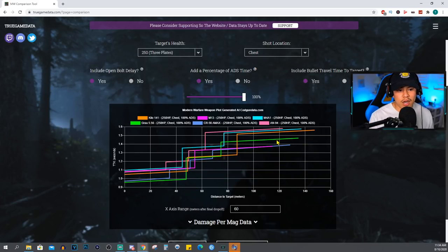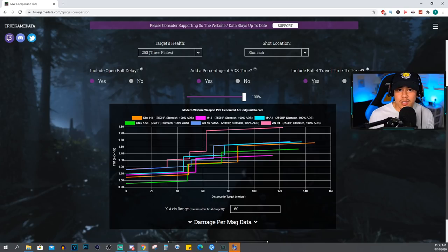Switching to chest shots, the story changes slightly. The Grau drops to third place at chest range. For mid-range I'd give the edge to the Kilo, and for long range the M13 takes it with the lowest time to kill. The CR56 does have a farther damage range than the M13 in this scenario, but with only 45-round mags you'll constantly run out of ammo. Switching to the stomach — the chest and stomach are the most important shot locations since that's where players most commonly aim. The M13 dominates up to about 114 meters, then the Grau takes over with more damage range and a lower TTK versus the Kilo and M4A1.